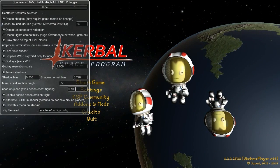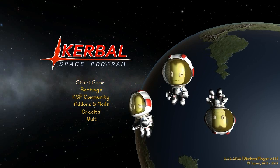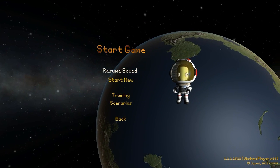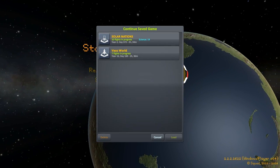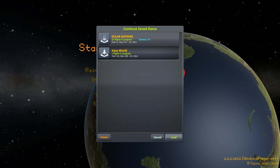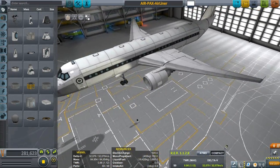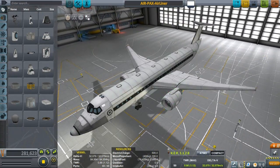Solar Nations is actually working on 1.1.2 right now. The problem is that I can get most of the mods I need to work on the newer version of KSP, except for the 1.2 texture replacer. Unfortunately I haven't been able to find an update or a working version of texture replacer for the newer version of KSP, so I do apologize.